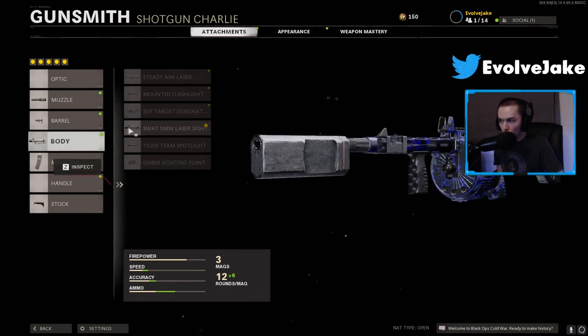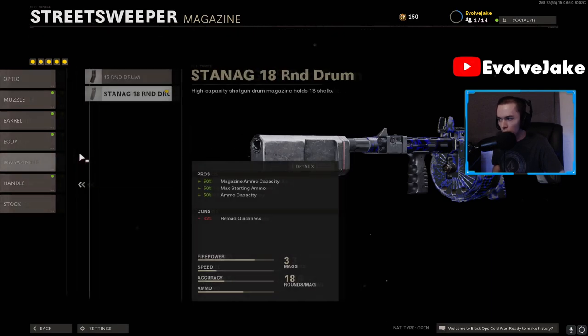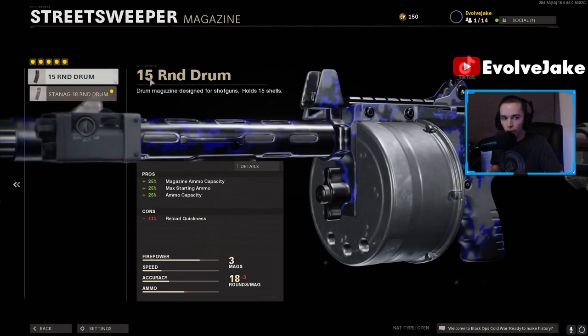For the body, we're going to use the SWAT 5 milliwatt laser sight to tighten your hip fire spread — pretty much a no-brainer in Warzone for shotguns. For your magazine you're going to want to go with the 18-round drum. All of the mag attachments for this are drums and they reload really slowly, so you want as much ammo as you can so you're never forced to reload, because the reload on this gun is extremely slow.